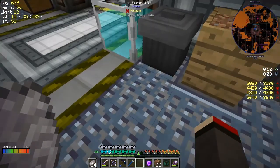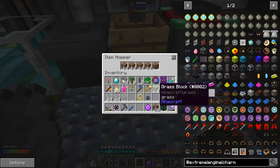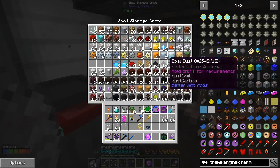Look at this loot chest - oh, some dirt and some grass! That's actually not too bad - we'll need lots of this. I'm getting lots of dirt anyway. Let's put the grass seed up there because I'll probably need that as well. We've got 58 dirt - that's not bad.